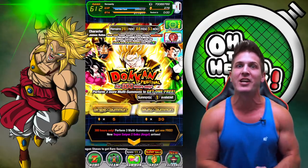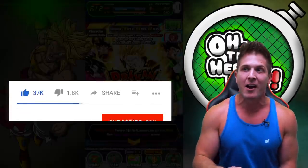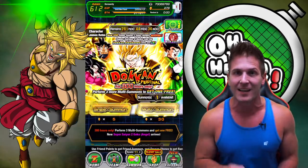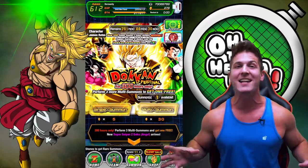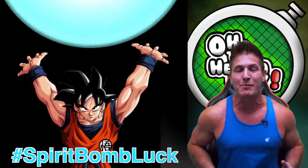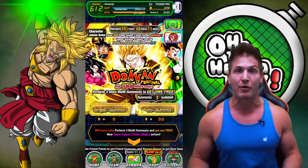The new transforming Majin Vegeta and Super Saiyan 3 Goku banners are here, and these banners are actually really cool. The top three units on each banner are freaking amazing. We got two brand new units — Goku, Vegeta, Gohan, and Dvorah. On top of that, AGL Goku and STR Vegeta are on these banners as well. We're going to raise that Spirit Bomb luck and jump right in to these summons.